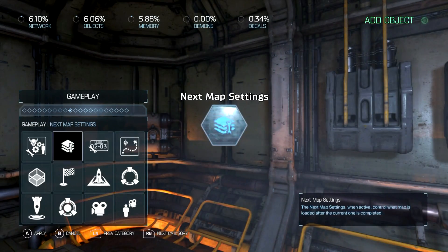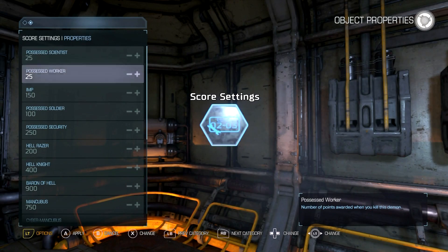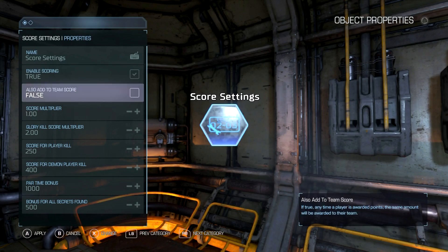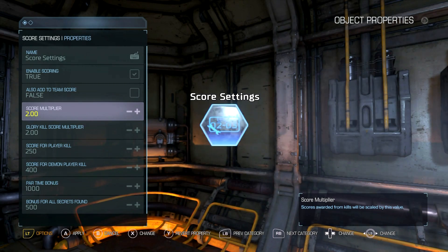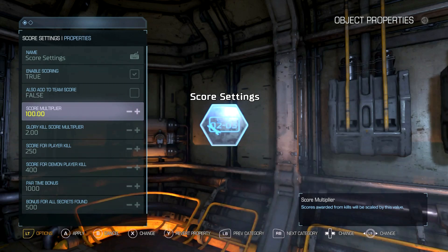First of all, you've got your score system here. If you go over here, you've got a bunch of score settings. They're a pain in the neck to change, but if you go here you can just change the multiplier — make it two, make it a hundred, and it'll work.